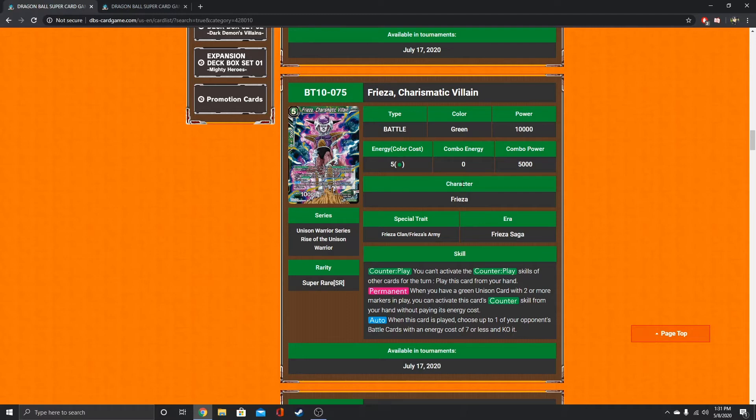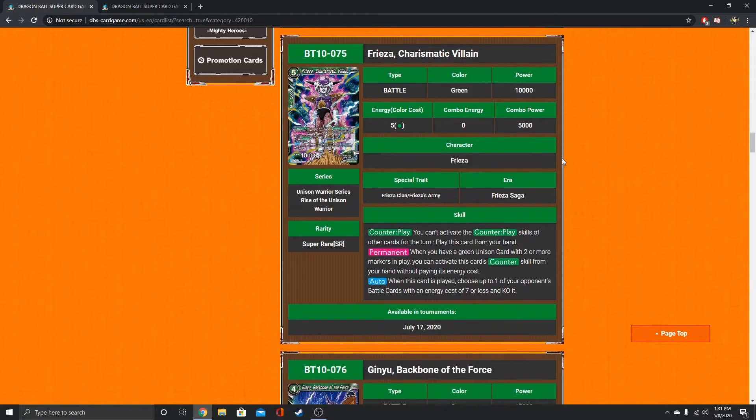This is a counterplay — you can play this card from your hand, but you can't play any counterplays for the rest of the turn. Except when you have a green Unison card with 2 or more markers on it, you can play him for free. That's actually insane. He's only a 10k, but he could be used as a successor or just for killing anything. His auto when this card is played: choose up to one of your opponent's battle cards with an energy cost of 7 or less and KO it. Sure, it doesn't ignore barrier, but this is a free play — that's actually insane. I can see this card being a staple for any green Unison deck.